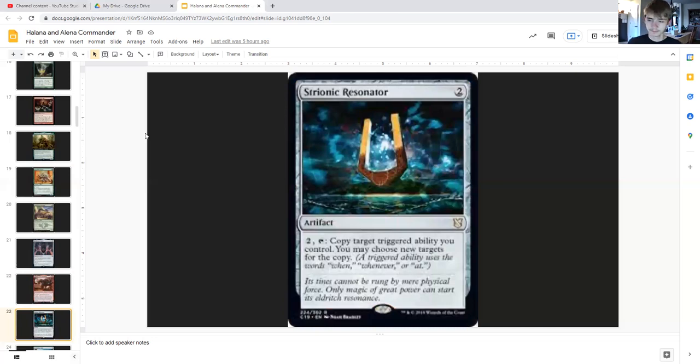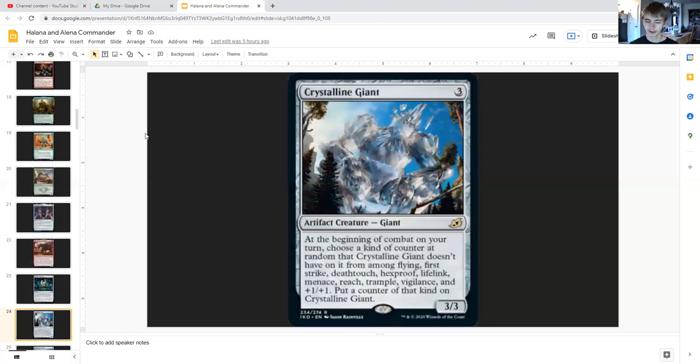In most red decks in general. Strionic Resonator for two generic is an artifact that for two generic you can tap to copy target triggered ability you control, and you may choose new targets for the copy — so once again our commander's triggered ability.